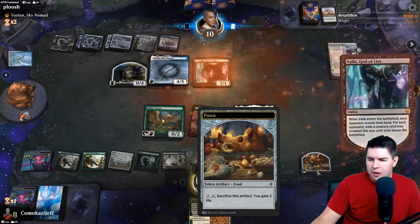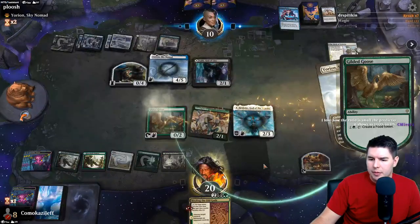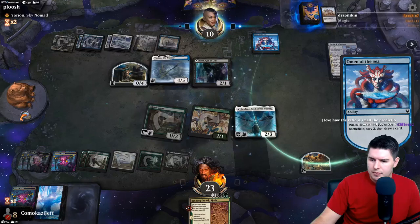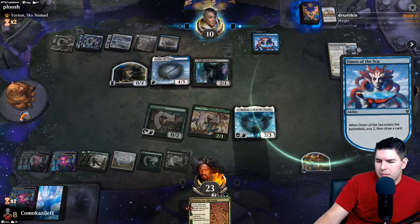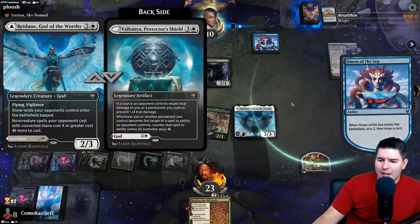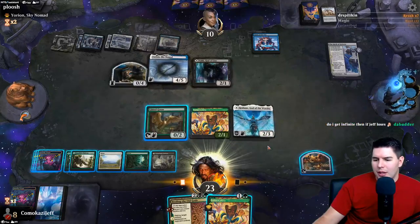Let's go ahead and create some more food. This does say each opponent - I was thinking the other side of this could counter the ability, but no, it's each opponent. Valkyrie is so good. Do they have any red source for Valkyrie? I'm sure that's like one of in the deck.